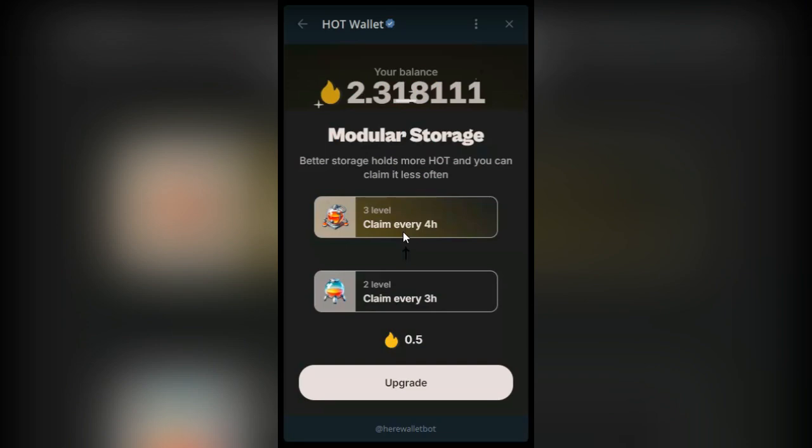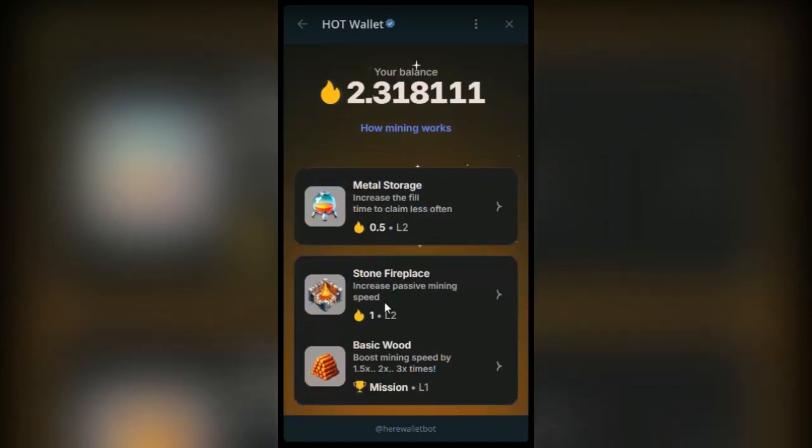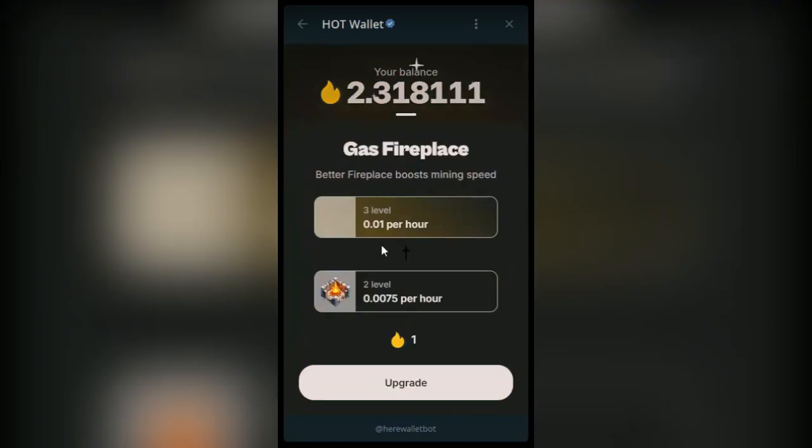From every six hours, I can upgrade to claim every 12 hours. In each of those upgrades it will cost you a certain amount of HOT token. Another thing on the Boost here is the stone fireplace and the basic wood. If you upgrade the stone fireplace to the next level — level three — you'll be earning 0.01 HOT per hour. That upgrade will cost you one HOT.